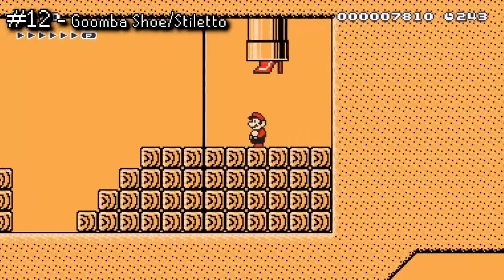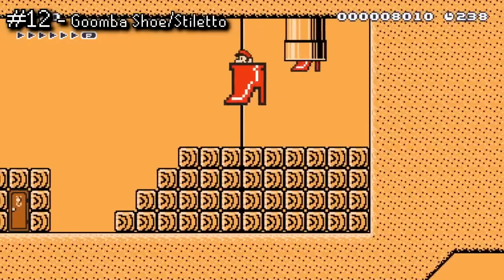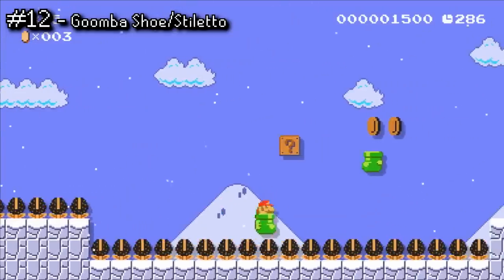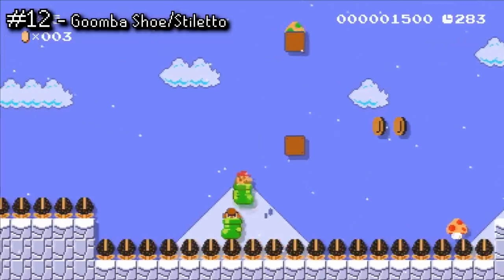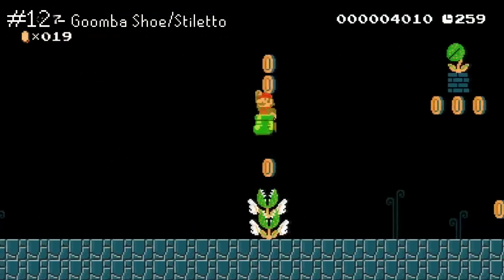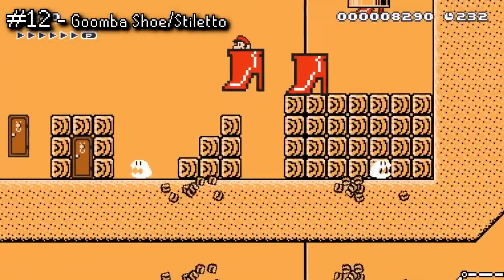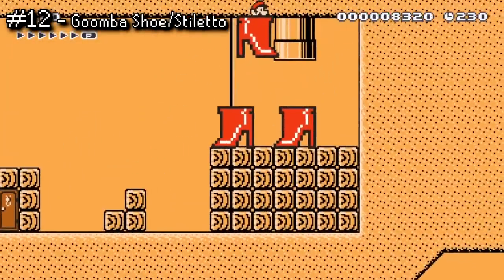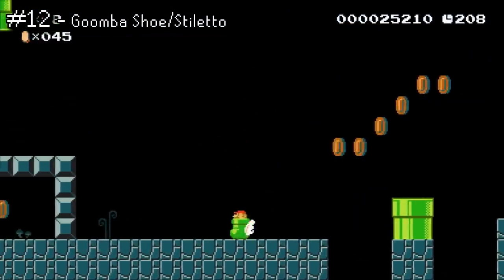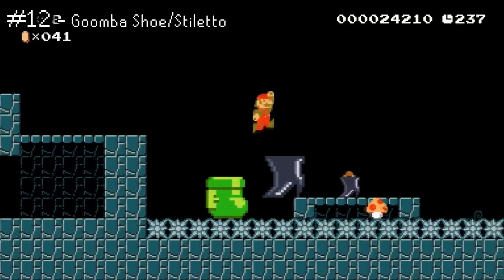The Kuribo's Shoe is good for three reasons. Number one, not only does it give you an extra hit that you can take, it also lets you walk all over otherwise deadly terrain and enemies like spikes and munchers. Number two, you can also use it to essentially double jump in order to reach higher or farther away platforms. And finally, number three, you can jump and then do a sort of ground pound to break all the blocks below you, which is super useful. Coupled with some wings, this is an absolutely amazing item to ride in. Who wouldn't want to hop around in a smelly boot?